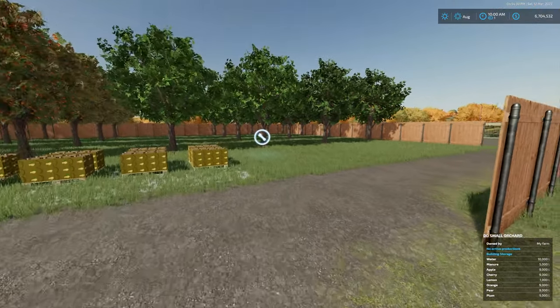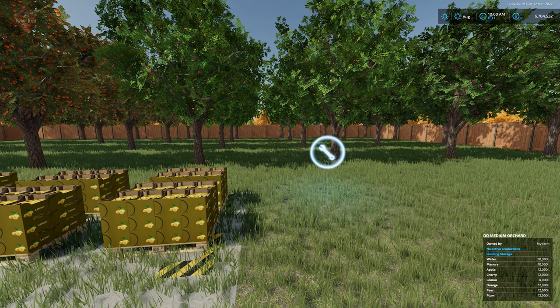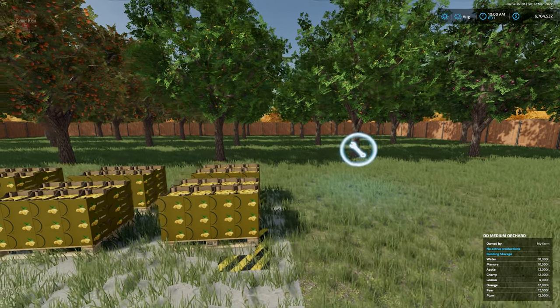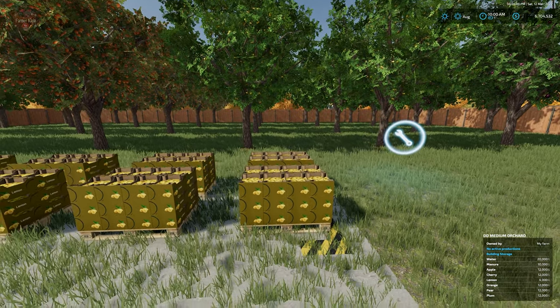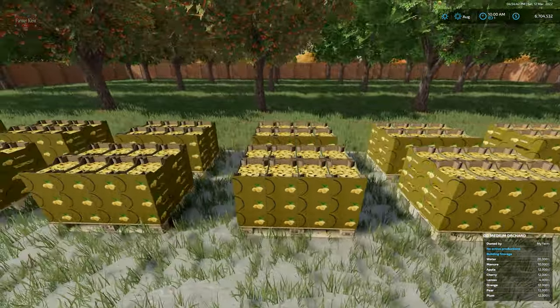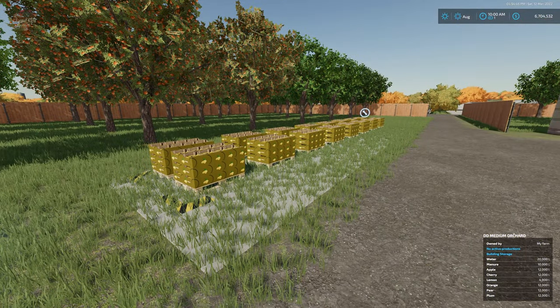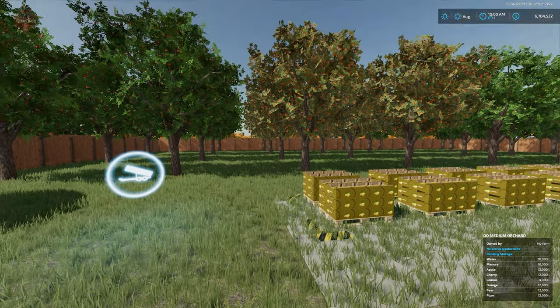Moving to the medium orchard — it holds 20,000 liters of water, 10,000 liters of manure, and 12,000 liters of product. Up to 16 pallets can be stored here before the spawn point is full.